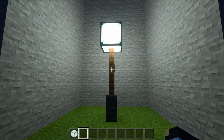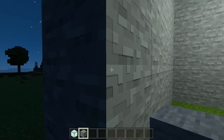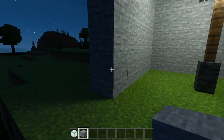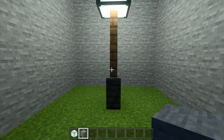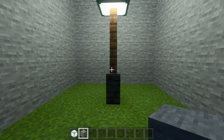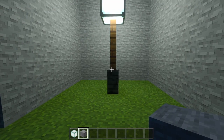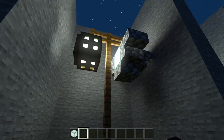Also, if you make a block glow — like making stone glow — it's not going to stop mobs from spawning. So you don't want to rely on those glowing blocks for mob prevention unless you have another light source behind it, or something like carpet, to actually stop mobs from spawning.